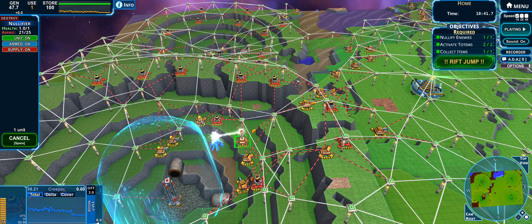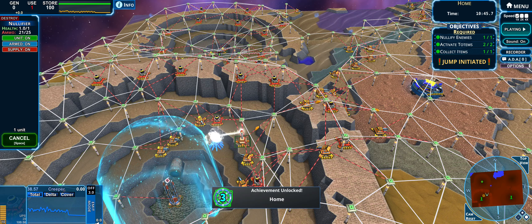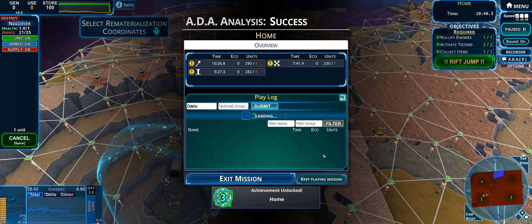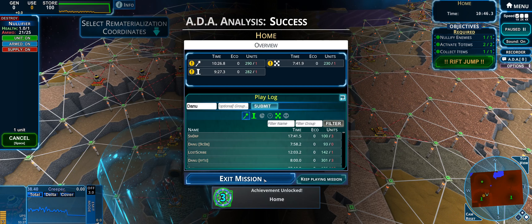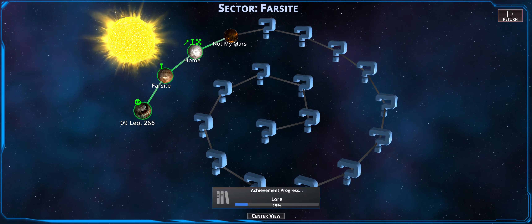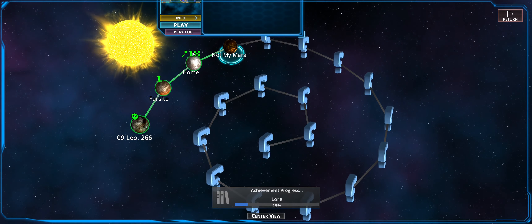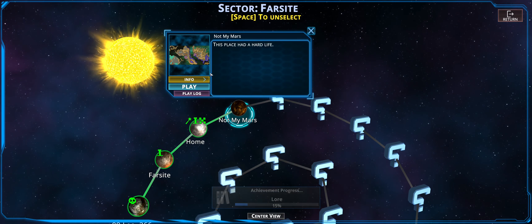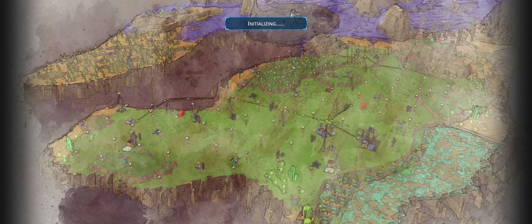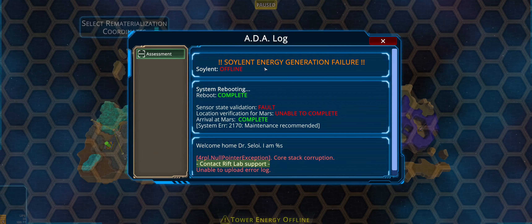Totems activated, citation granted. Mission: continue to eradicate creeper, mission priority find and nullify, all other priorities suspended. Let's just see if we can make it to master's time. Using the rift jump — rift jump activated. Exiting the mission, heading to the next one called 'Not My Mars.'